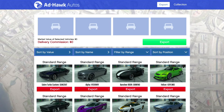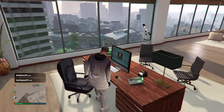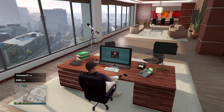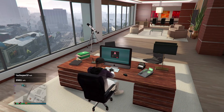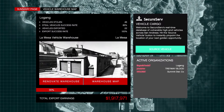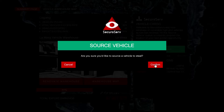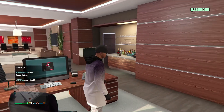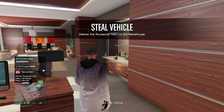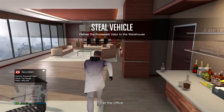I'll prove it works — I'll show you in the CEO. We're in the CEO now, and once you log in on the computer, go to Vehicle Cargo and go to Source Vehicle. As you can see, we got a top range car.